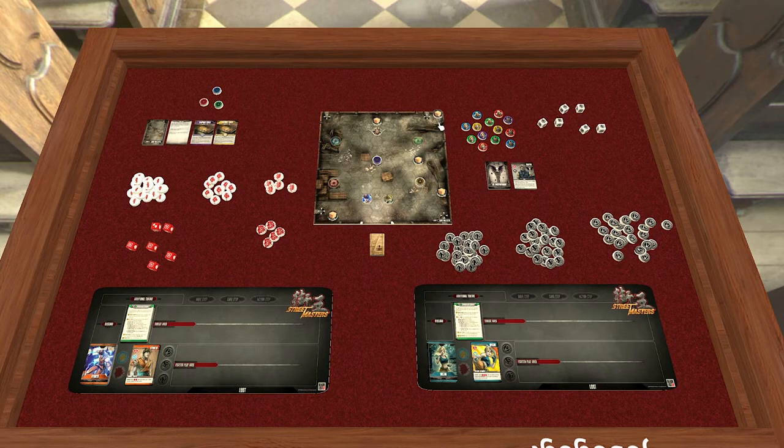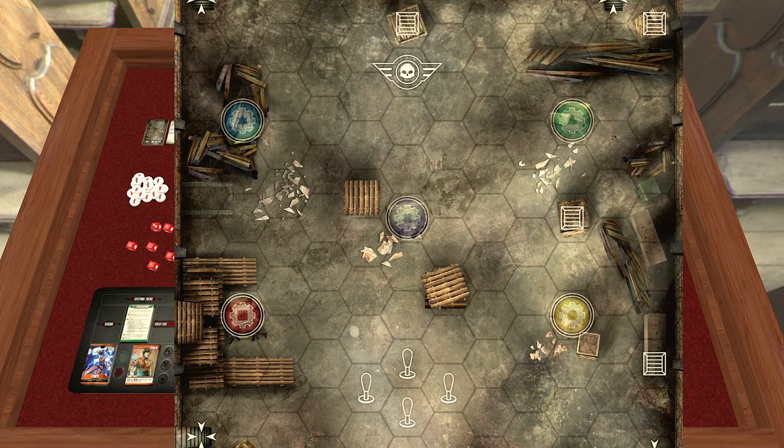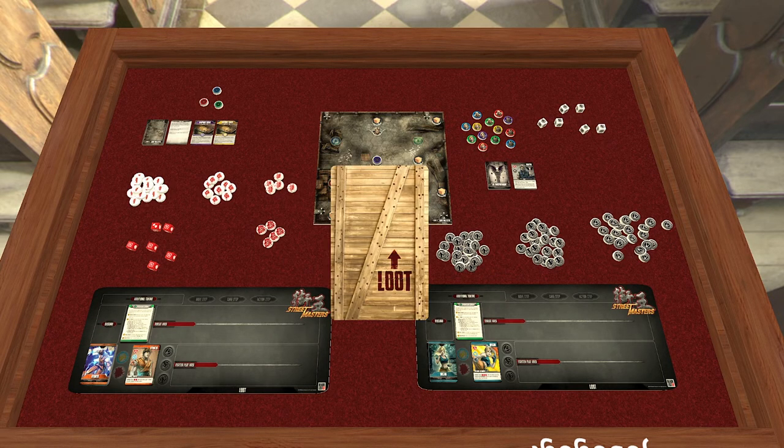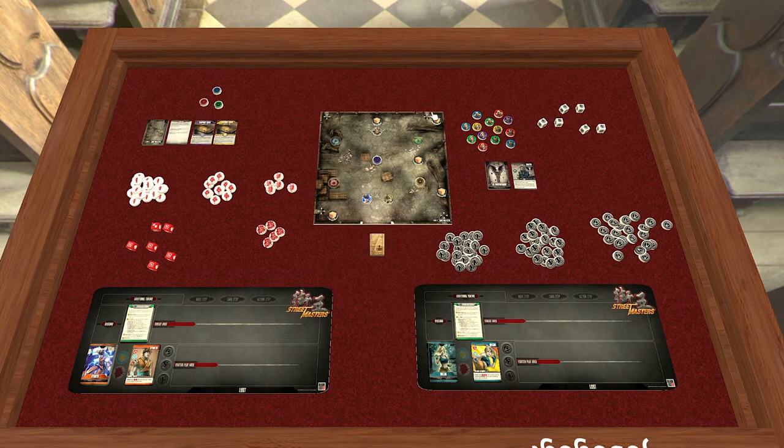Underneath these figures you'll see crate icons over the hexes. Set the five crate tokens there — they give you loot cards whenever you land on them. You don't have to waste an action to pick them up; you just walk over them and you can pick them up, and they're useful for a lot of things.